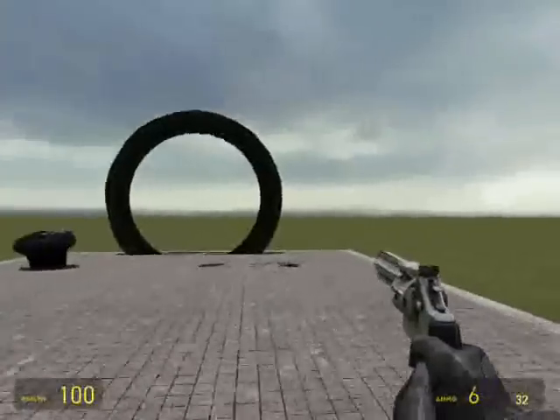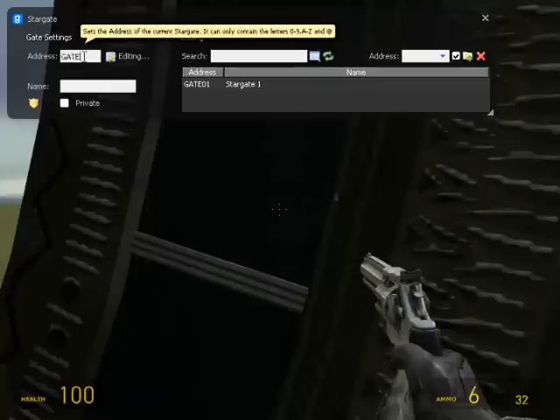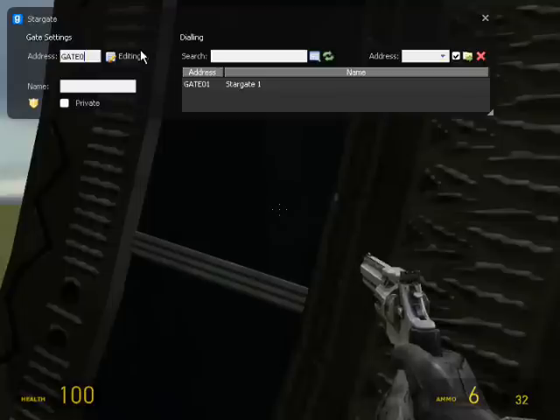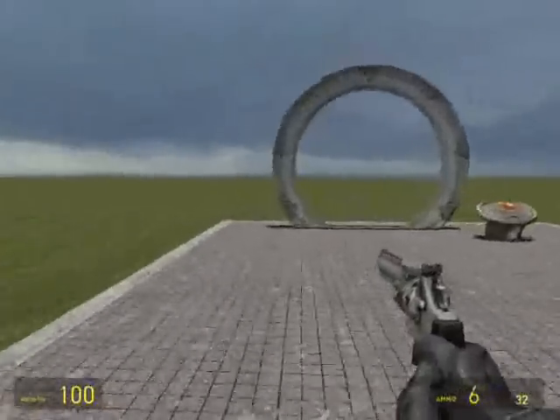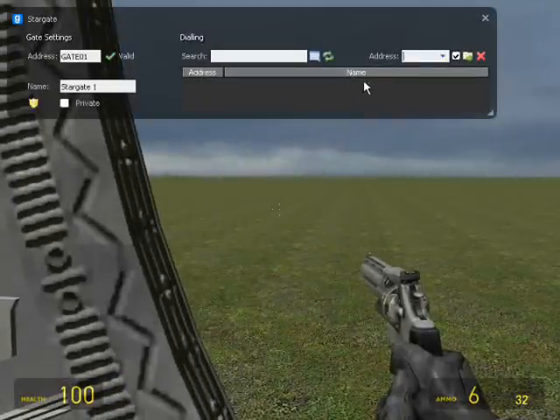Let's go set up our other address - we'd call this one gate 2. If you tried to put two invalid characters right after each other you wouldn't be able to. If it was valid you'd hear a sound. Name it Stargate 2. Let me show you what private does - I set it to private, close this, go up to my other gate to look for it - I can't find it, it's private.